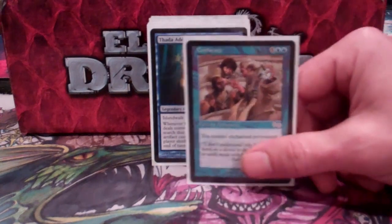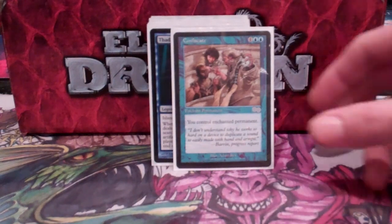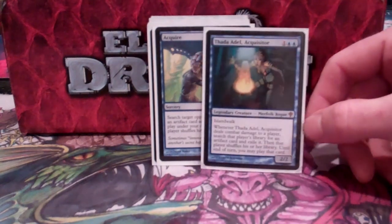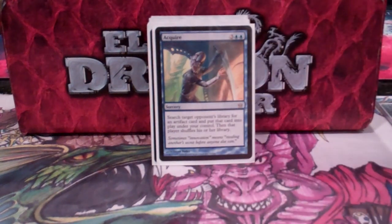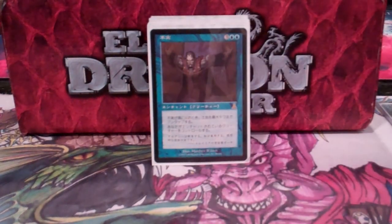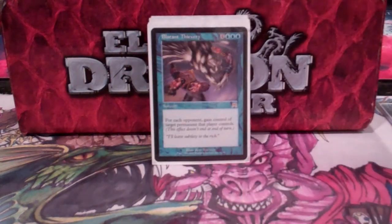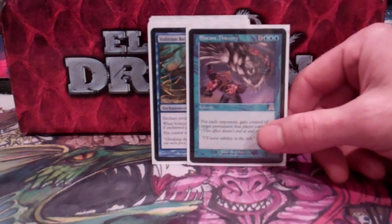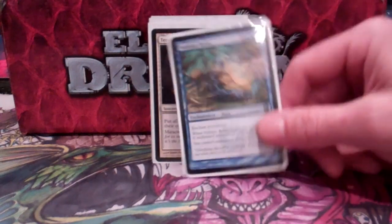Next I get into my Steal Package. Confiscate is great because it can steal any permanent — Mariki is very limited to just creatures. Thada Adel is great because she steals right out of the deck; her Islandwalk ability is pretty nice because I play against a lot of blue players. Acquire is the same thing but one-time use — really nice to steal Blightsteel Colossus with that. Treachery is a free steal spell, always nice when you're untapping your lands, especially if they're producing extra mana. Blatant Thievery is really good late game, especially in multiplayer. Volition Reins — again, just another permanent steal.